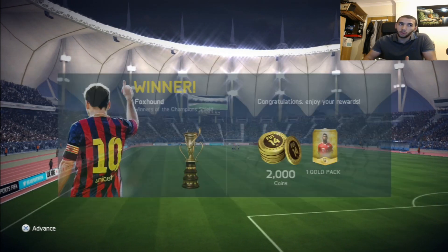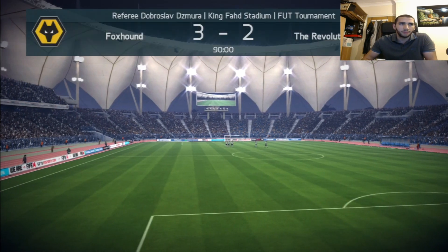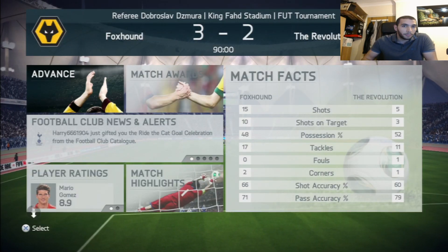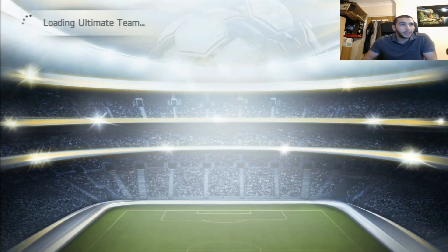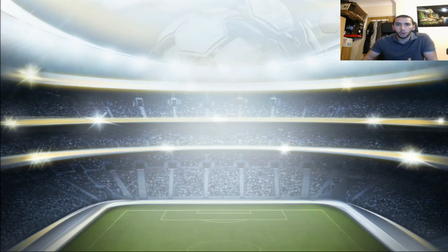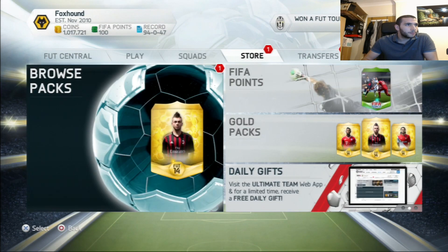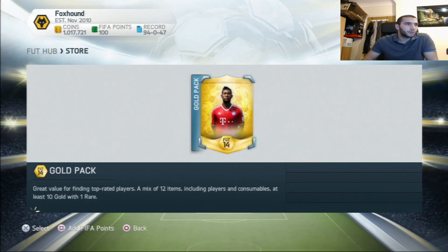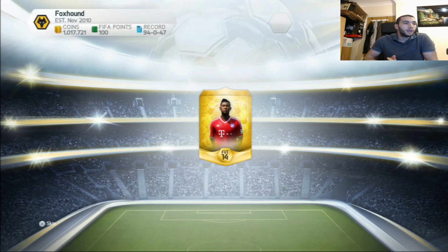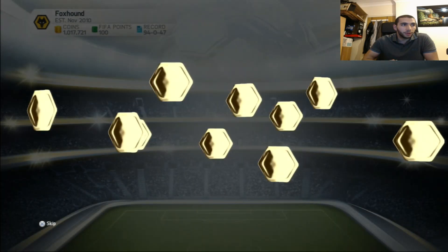The revolution goes down - as you guys can see we win one gold pack. Let's open it and see what we got. This is my first time winning the actual cup because all I play is single matches. Let's see what we get in our gold pack - hopefully something good. Is it a premium gold pack or a normal gold pack? Alaba's on the front - it's a normal gold pack. I'm not going to skip the animation - here we go, who are we gonna get?